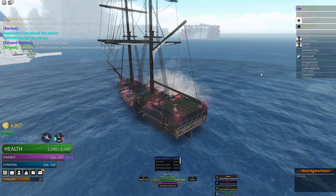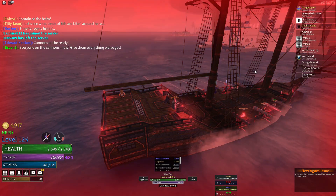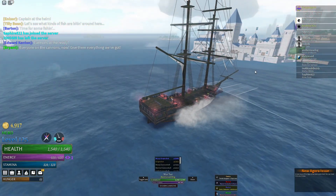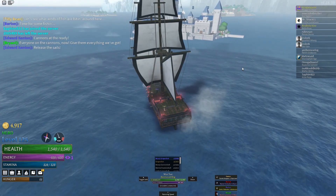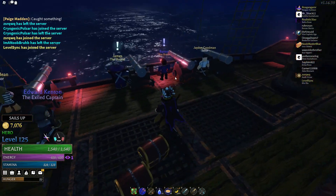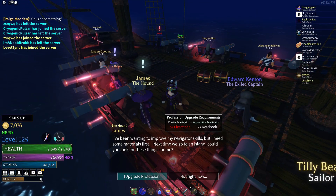Chefs will automatically cook any fish your crew catches into a meal with seasonings depending on their profession tier. Merchants will sell 2-8 random chests, armors, accessories, tools, and weapons depending on their profession tier, and can also buy items from you in exchange for galleons. They will need specific items to upgrade their profession tier, and the items needed are different for each profession.